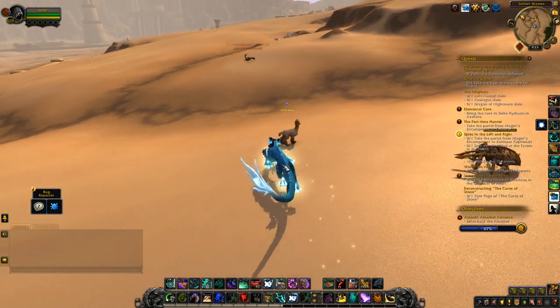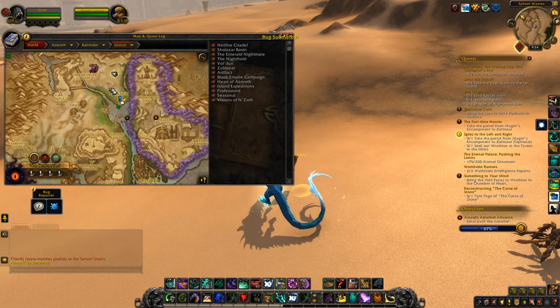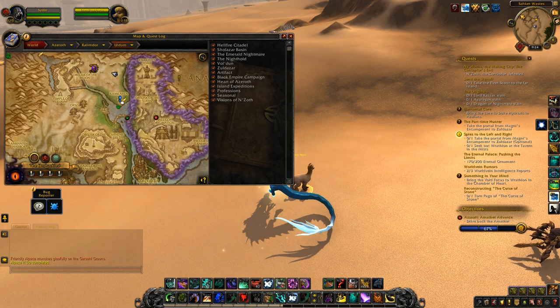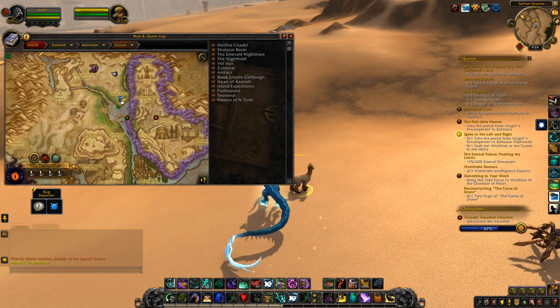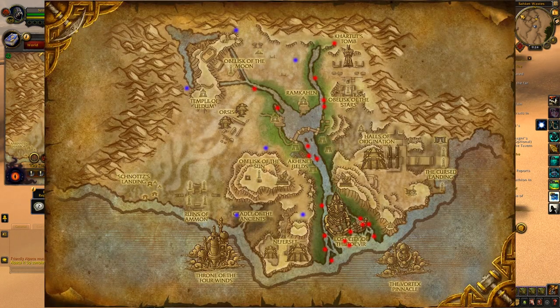There are six confirmed spawn locations for the friendly alpacas so far on the PTR. Five of them I was able to confirm myself, and the other one was confirmed by pretty good sources over at the Secret Finding Discord. Right now there's a map up showing you the spawn locations, marked by the blue dots on the map — so that's where they can spawn.